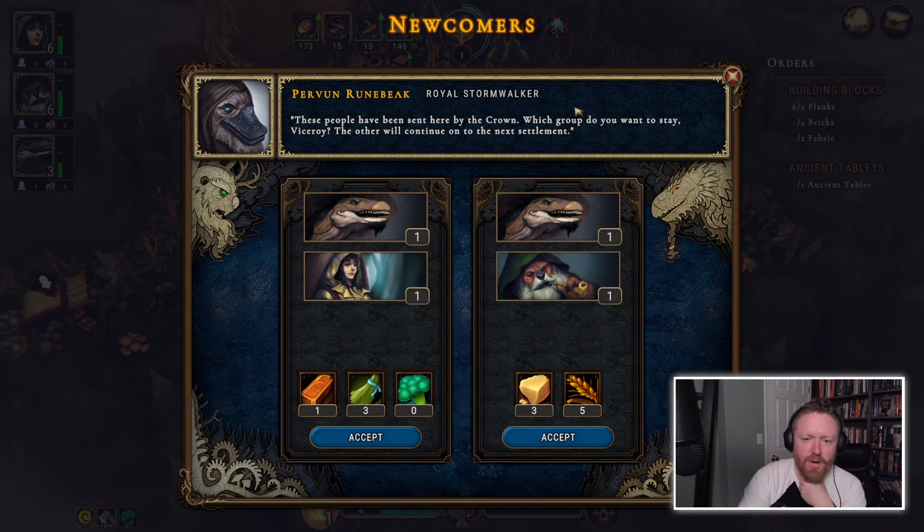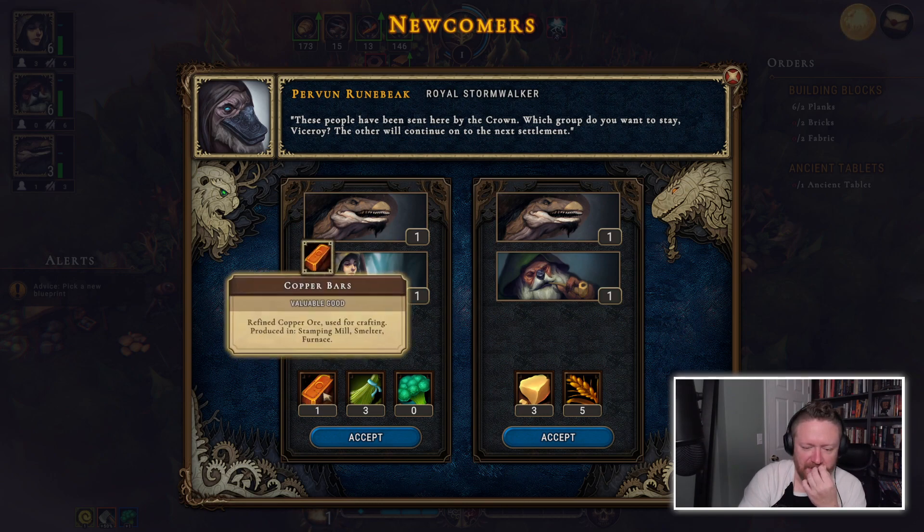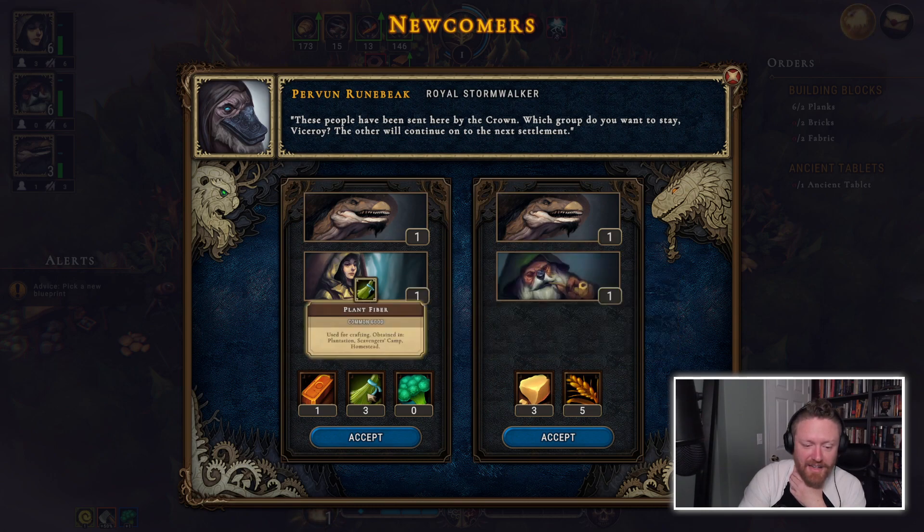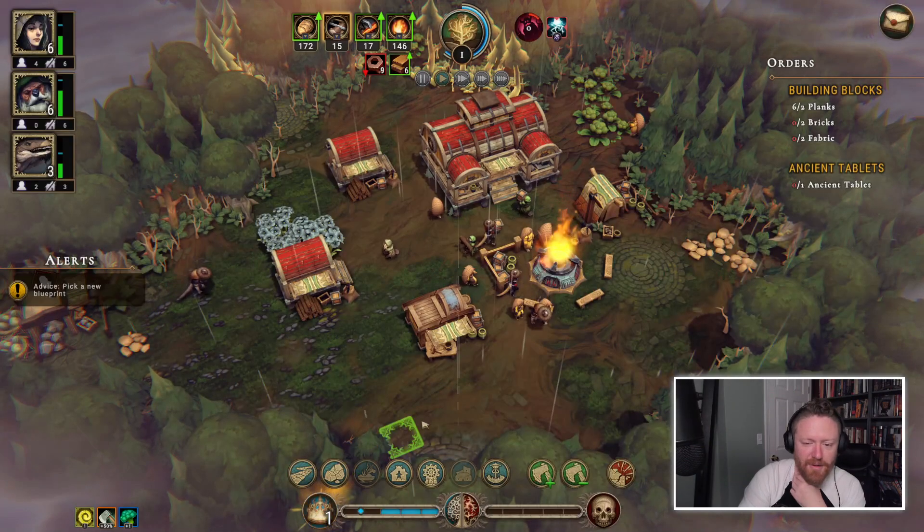Newcomers: Pervin Runebeek, Royal Stormwalker. These people have been sent here by the crown. Which group do you want to stay, Viceroy? The others will continue on to the next settlement. This one's bringing some stuff I need, so let's accept these guys.